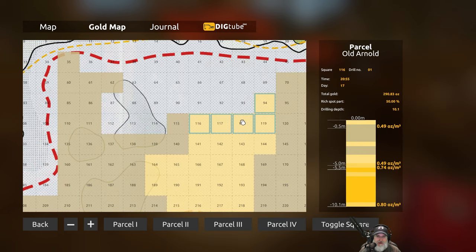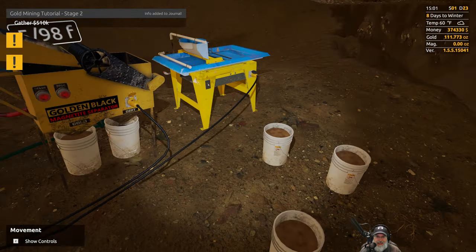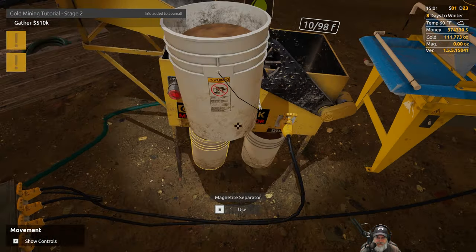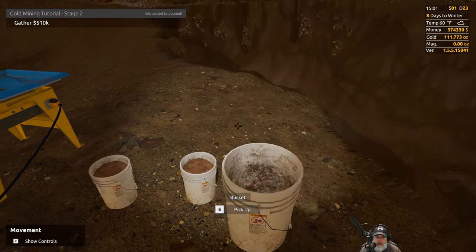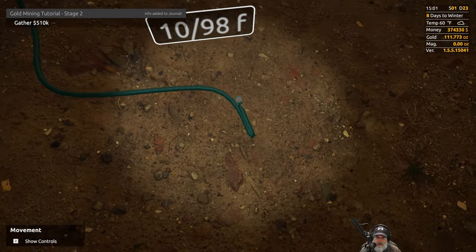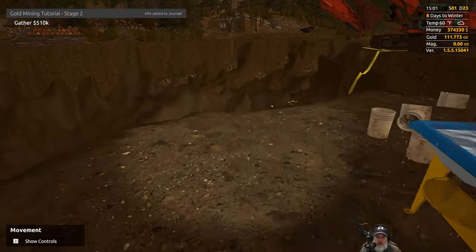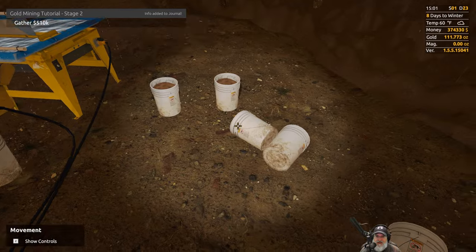I've been mining along this strip here and it's pretty lucrative in this area. I'm getting around 18 to 20 ounces per four-bucket wash from this section. Let's get this wash done — we'll see what we end up with and then run into town to sell, and hopefully we'll hit that $510K mark. As much as I've enjoyed tier two mining, I'm ready to move on.